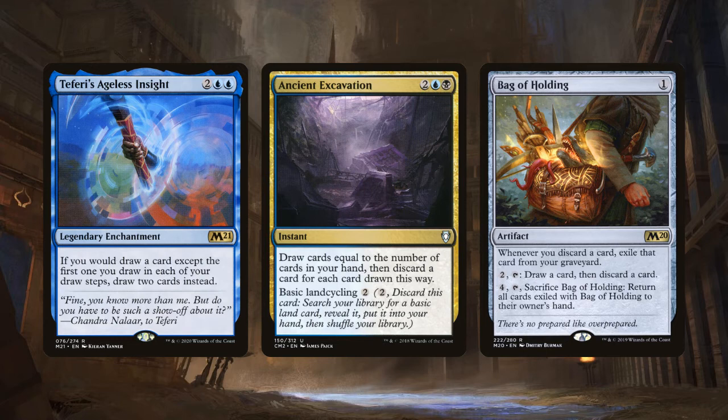Whenever we cycle a card with Bag of Holding on the battlefield, that cycled card won't go to our graveyard — it will go to exile instead. Then we can sacrifice Bag of Holding to get all those cycling cards back into our hand. However, you generally don't want Bag of Holding on the battlefield with Ravos or Ramirez because it prevents cards you cycle from being recurred from the graveyard by your commanders. But if there's too much heat for your commanders, Bag of Holding is a decent alternative — just be mindful of when you play it.